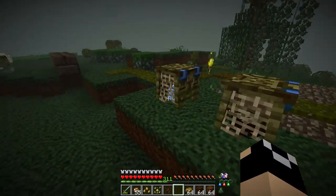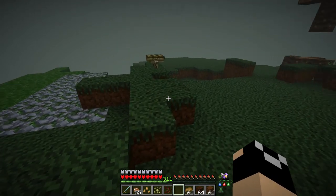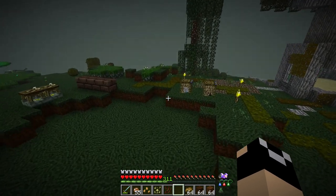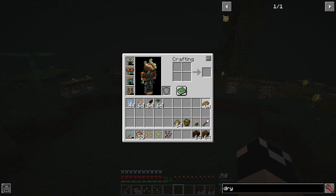Crops in the Betweenlands do not require water, and in addition they cannot be trampled like normal crops can be. However, there are a few caveats that make it a little more involved than normal farming. First, of course, it does require compost. Second, you have to deal with decay — just like with player decay and tool decay, you have plant decay.